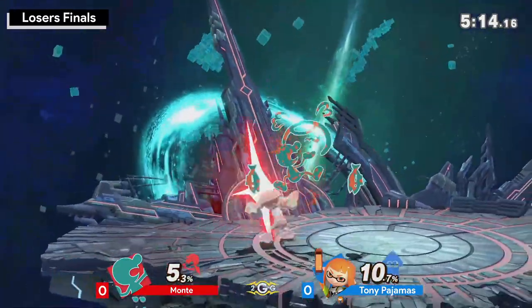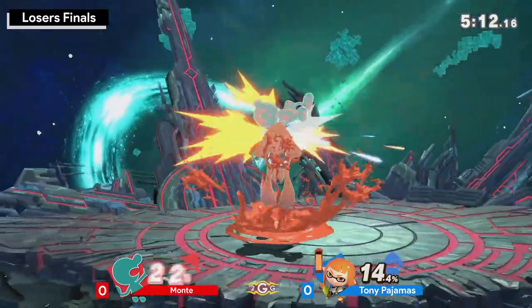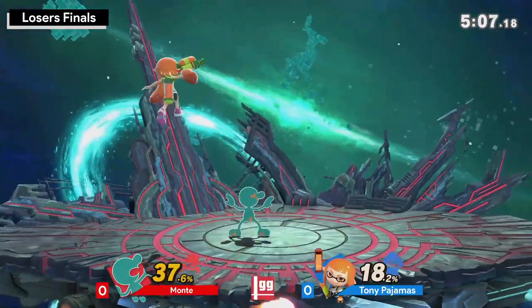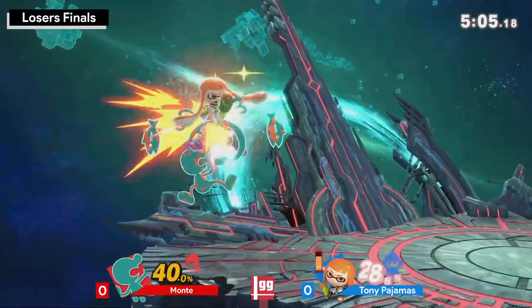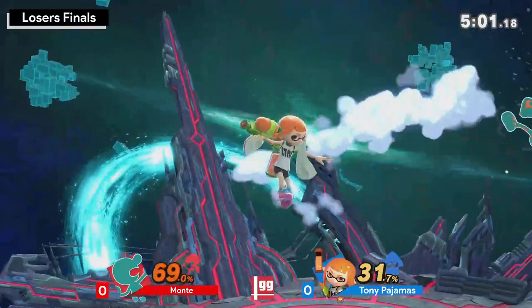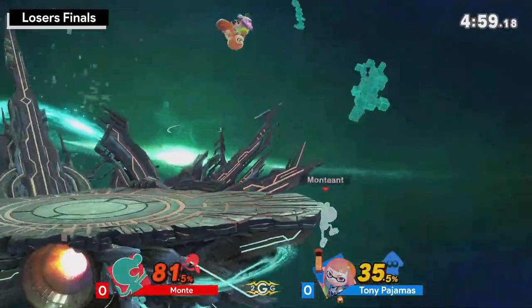Monky has just so much control now at this point. Even though Tony Pajamas is down a stock, there's a lot that he has to do just to come back here. The beginning of Inkling making the comeback is all dependent on how you're able to effectively back your opponent off the stage.